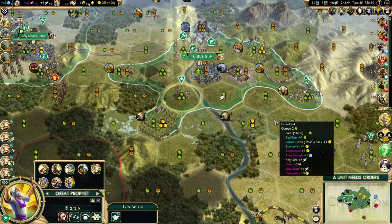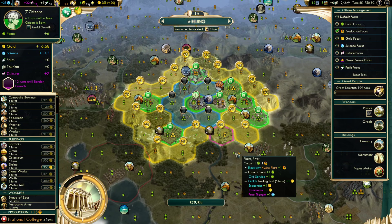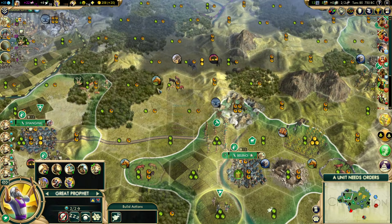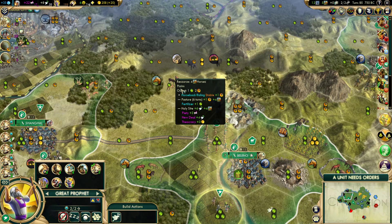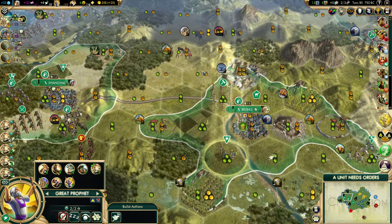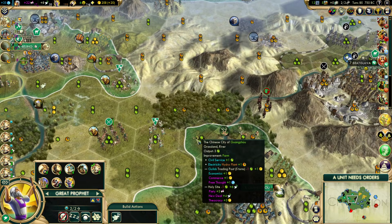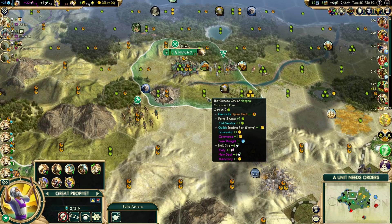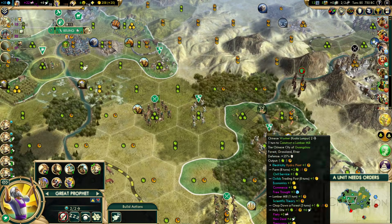That leaves Holy Site. Unfortunately, just like with the Academy, we don't really have room in the Capitol, and we don't have the citizens to work the tiles we'd like to. I know Great Prophets can do tile improvements — say on horses — and that connects the horse immediately. The problem is this is a production-heavy tile, so in this city it would probably be the fourth tile worked. The whole point of dropping a Holy Site is that you're actually working it. Looking at all my cities, the best I could come up with is either here or here, but this is a river — I don't want to give that up.